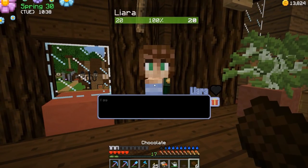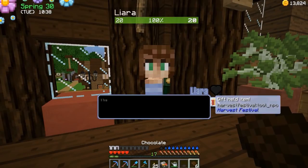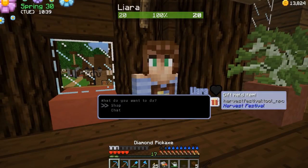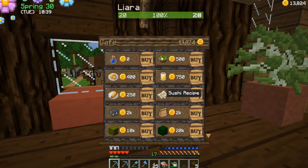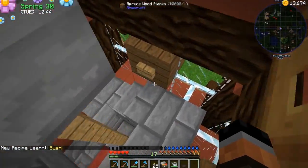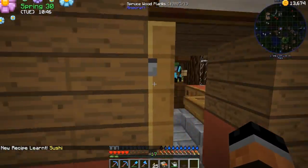So we're going to make our daily stop to Liara and give her some more chocolate. Man, how long is this going to take? Does she not actually like chocolate? I thought that was her favorite thing. Ooh, sushi! I'll buy that for a dollar. Heck yeah buddy — we just learned how to make some sushi!